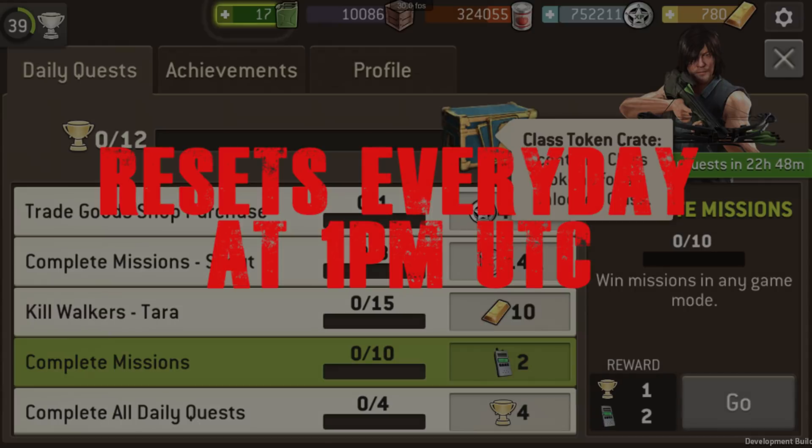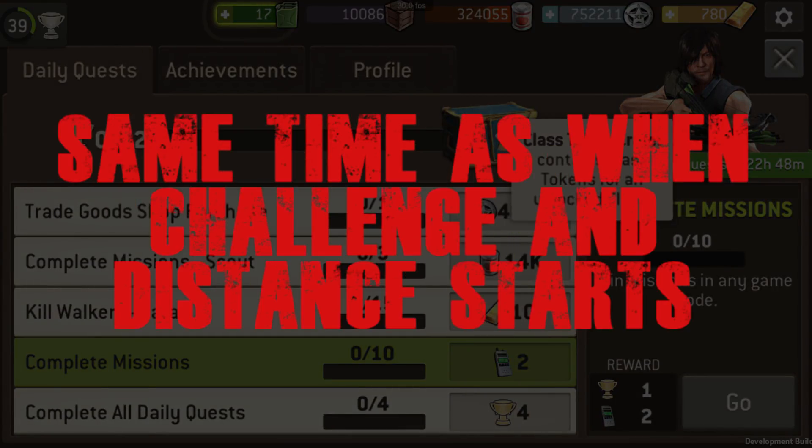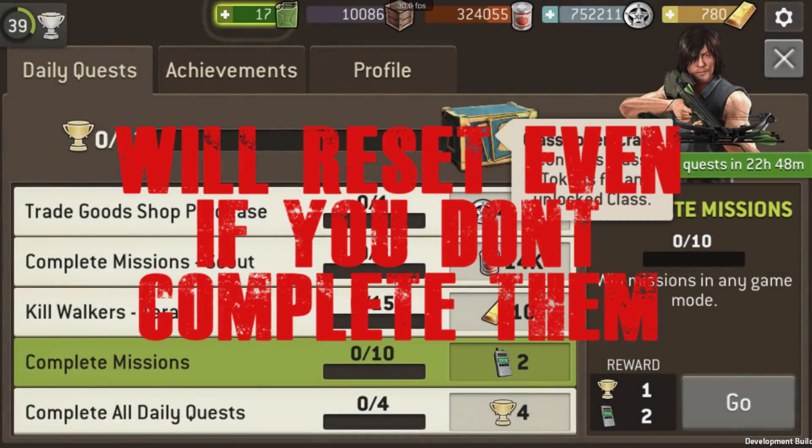It will be available daily at 1 p.m. UTC, which is the same time our challenge and the distance starts. Every day at 1 p.m. UTC your quests will refresh whether you complete them or not, so make sure you log in daily to complete them to get the maximum benefits.